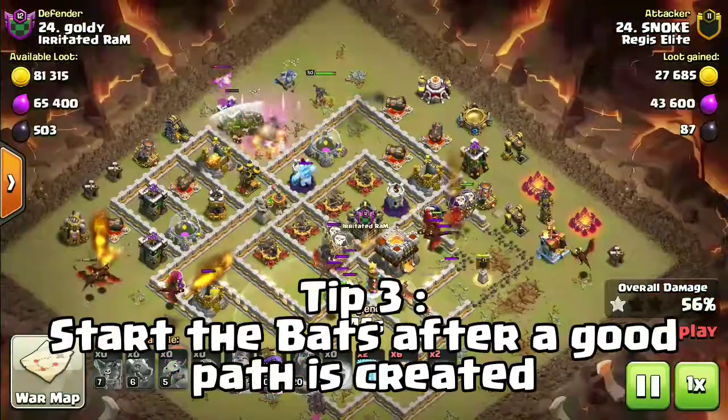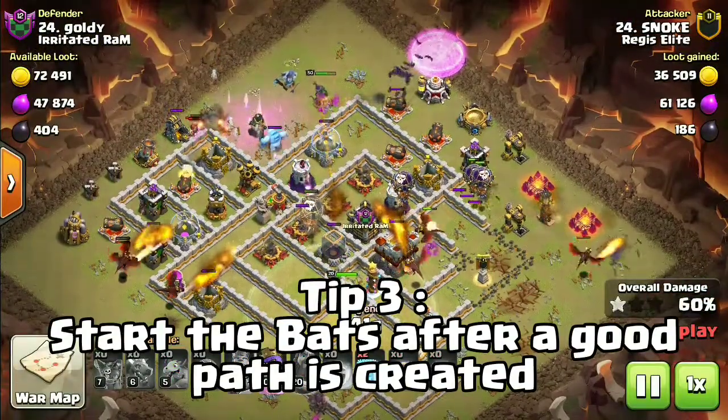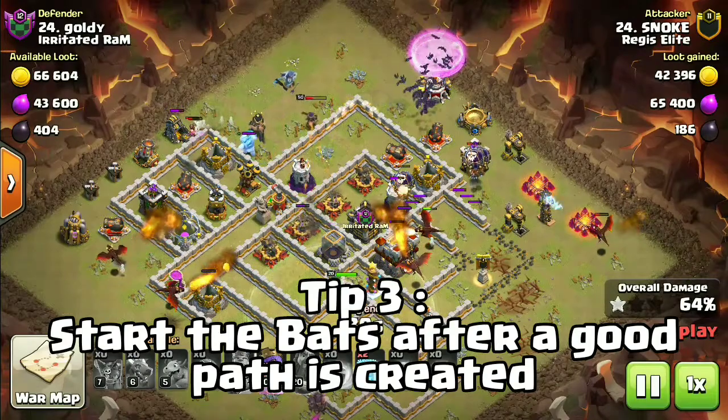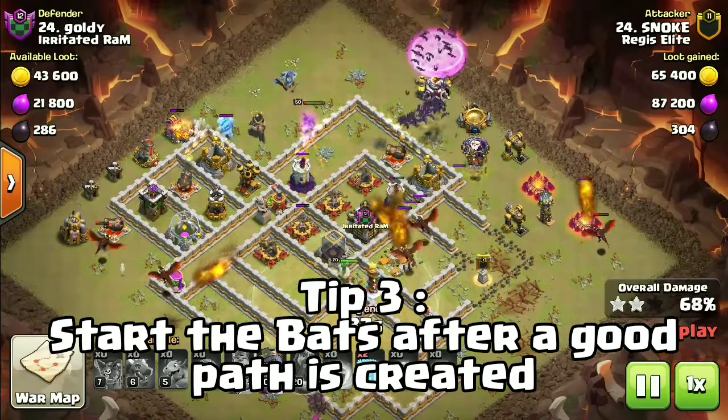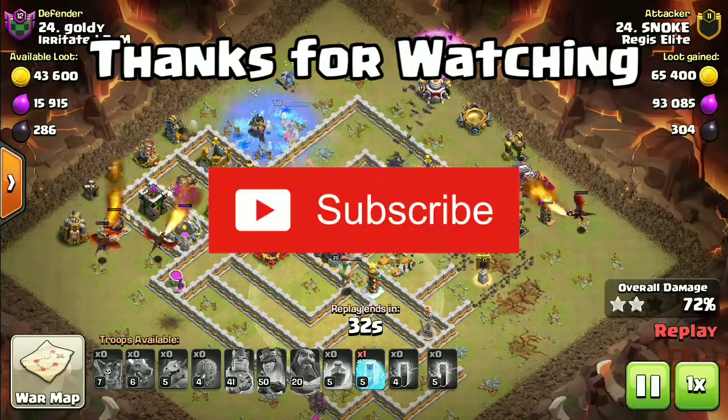Tip number 3: Start the bats when they have a good path to move through the base. A bad pathing can make the bats split around multiple defenses and makes it really hard to freeze out splash damage defenses.